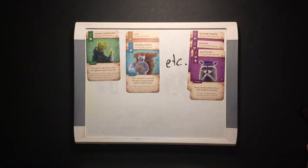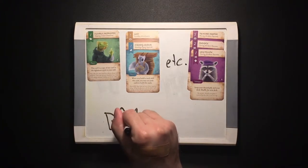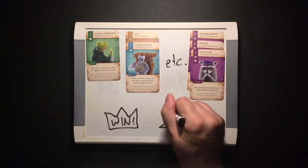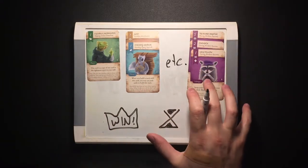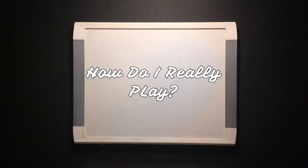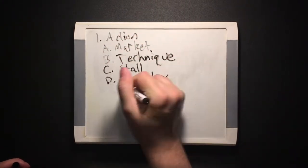Once a player uses a stall action to place their 8th and final stall, they shall be declared the winner of the annual trading competition and awarded a membership to the esteemed guild of extraordinary traders. The other traders will have to wait until next year. That's all the basics, so let's go over the actions in full.